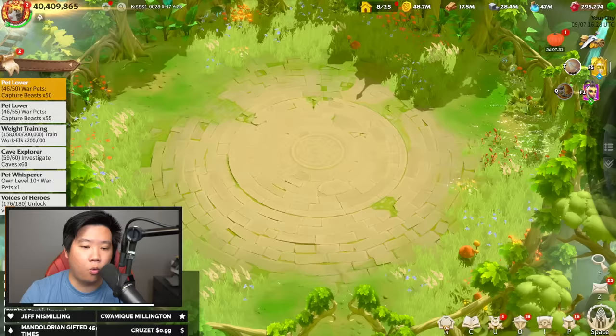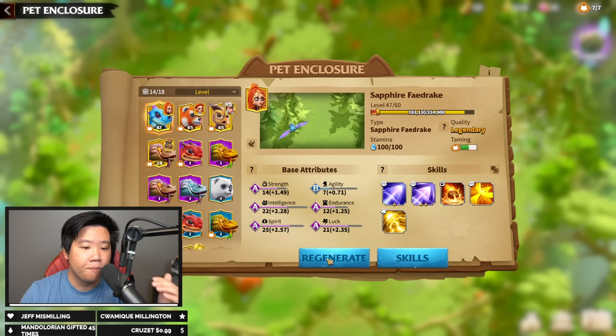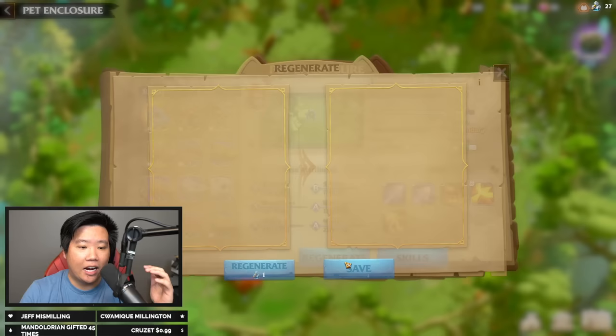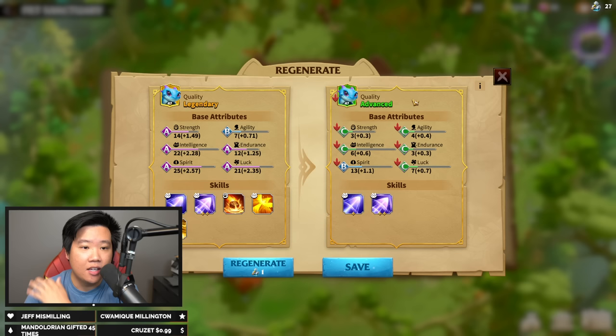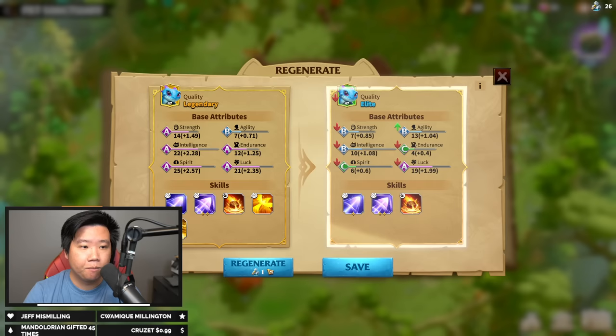How do I get more regen points? This is what we call rolling. If you want to roll your pet to Legendary, you click Regenerate and use a Regeneration Potion. This will randomly change the quality, the attribute, and the number of skill slots of your Warpet. It does not increase your skills — only those three things: quality, base attributes, and number of skill slots.